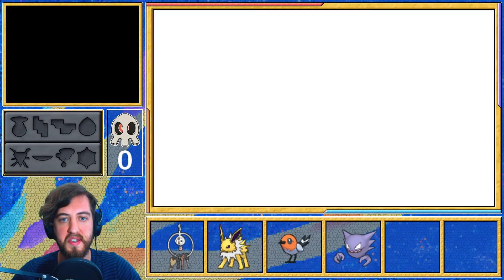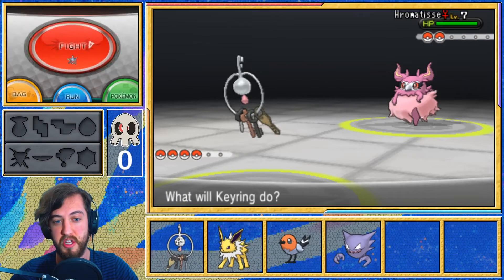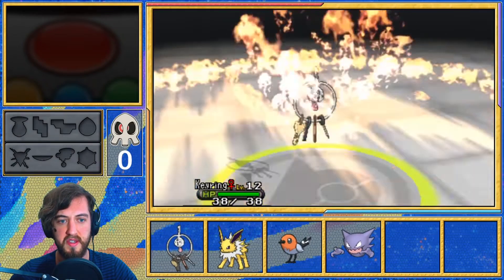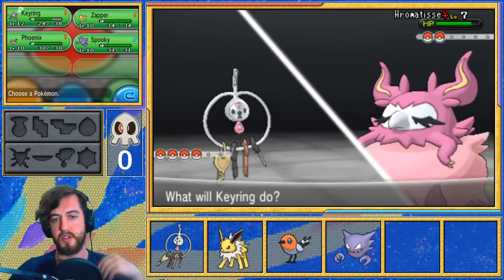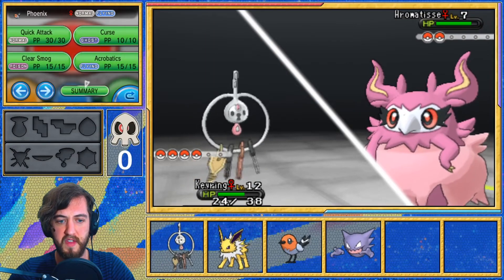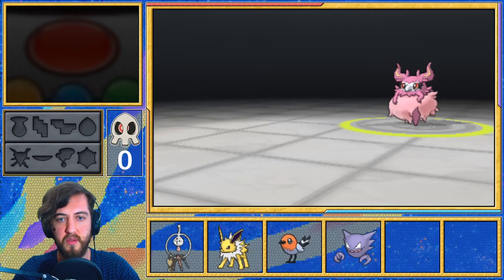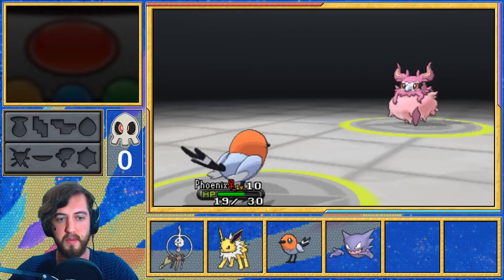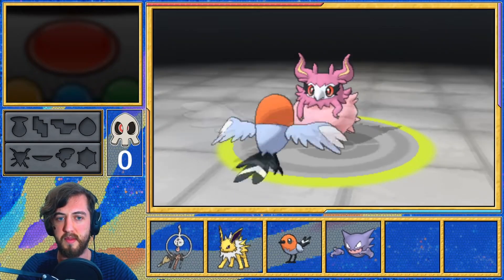Waitress Charlotte sent out Aromatisse — Fairy type. Poison and Steel is good against it — we do have a Steel type but no Steel moves unfortunately yet. So we're going to lovely kiss it — and it missed, of course. Flare Blitz — that's not good. Let's switch out. Who do we switch to to take a Flare Blitz? Phoenix, maybe? It's got Acrobatics so that should be good — we'll switch into Phoenix. It's only level 7 but we don't really want Klefki taking too much damage here. I think Phoenix should be able to tank a Flare Blitz pretty nicely.